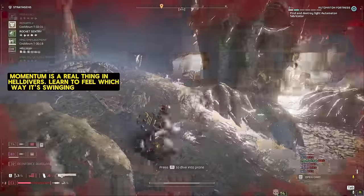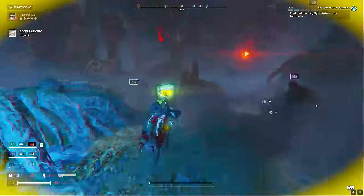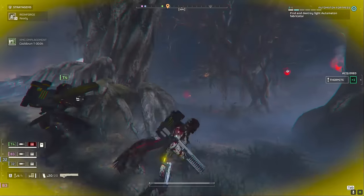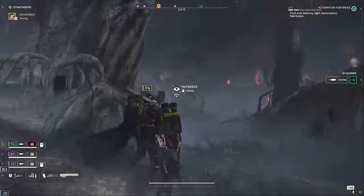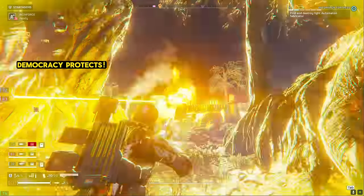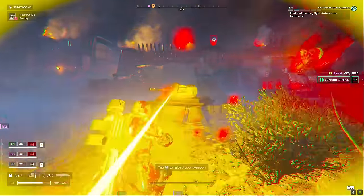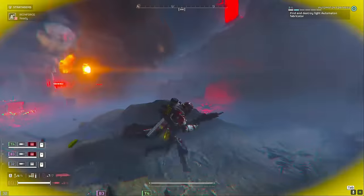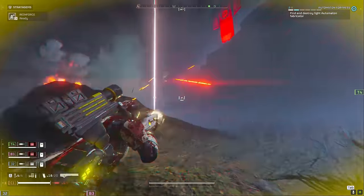Uh-oh. Damn, that was brutal — truly, the horrors of war. I think there's still a turret up in there. I see it — it's right there. That's a cannon. Got another cannon right there. I can't lock this one — it's fine, we're going to have to take it out the old-fashioned way. I'm alive. Laser cannon. Push in — go, go, go! Got another cannon right here. I can't hit these turrets. Yeah, Spear has a problem with turrets — just use more conventional means. I'm keeping my distance.